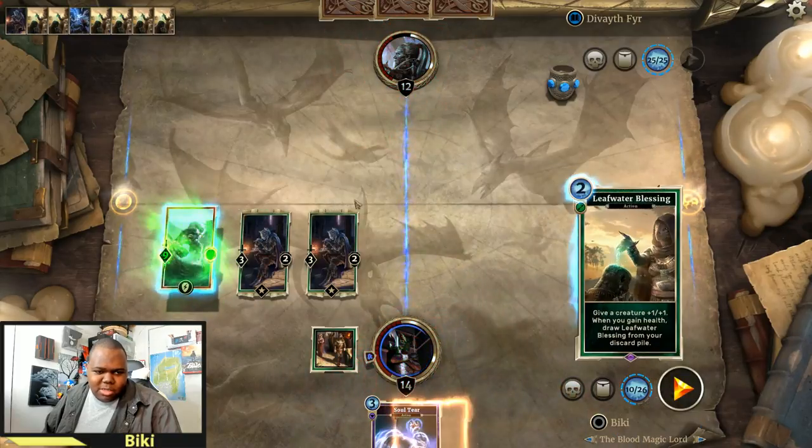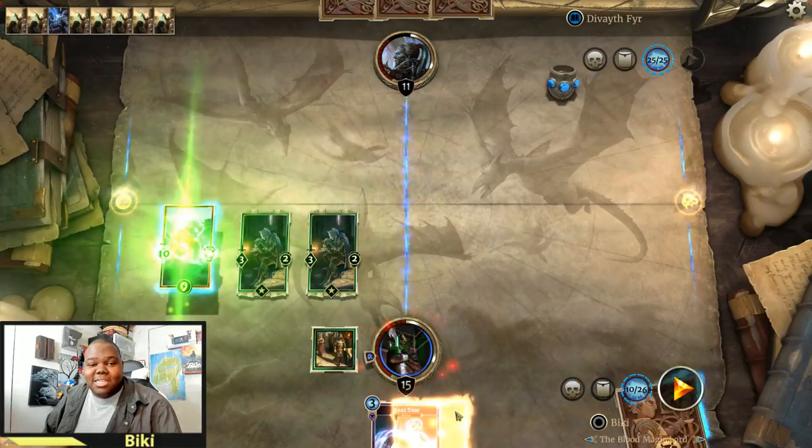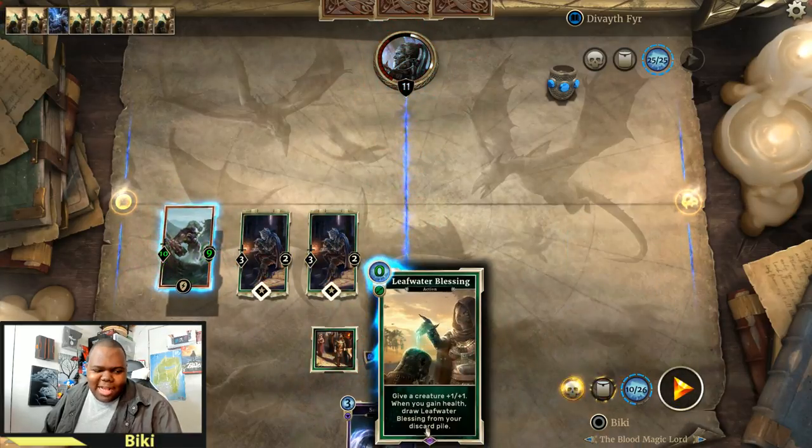So just keep powering up until you get to enough damage to actually win, or you can just keep on using Leafwater Blessings to keep doing this.